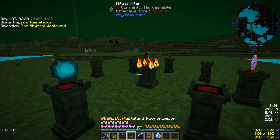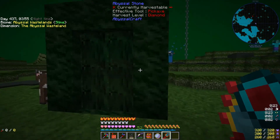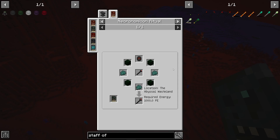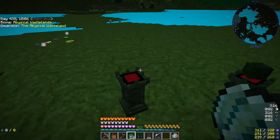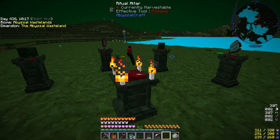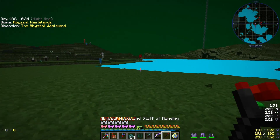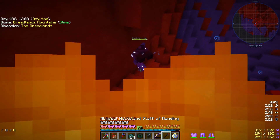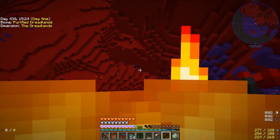For the ritual, go to your necronomicon — the recipe requires it to be done in the Abyssal Wastelands using abyssal wasteland cobblestone for the pedestals. The keystone goes in the center. We double-checked that we're recording this time. We have enough PE — and yes, we have the upgraded keystone! Since we need to come to the Abyssal Wastelands to use this portal anyway, I'll put the new portal right next to the old one. In the Dreadlands we need to upgrade our Staff of Rending to gather essence there.